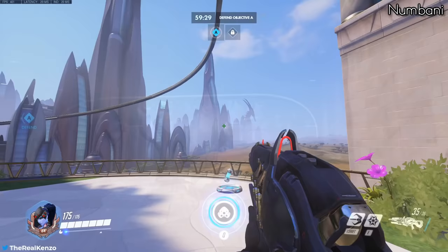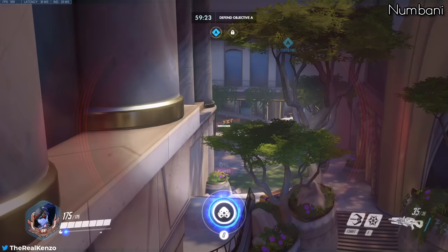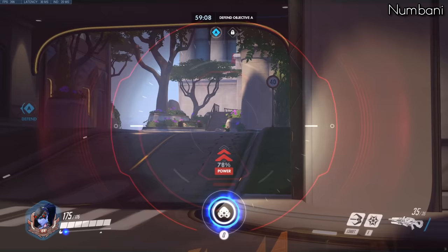Next up is Numbani and I've got two spots for this map as well. For the last point on the defenders side, if you line yourself up on the edge of the spawn you can hook up onto the corner and get a good view of the payload. Since you can also move around up here, it's going to be very hard to challenge you unless they have a Widowmaker.